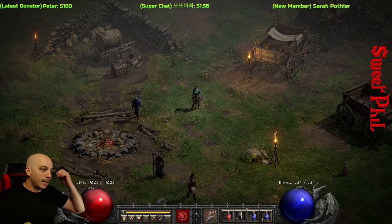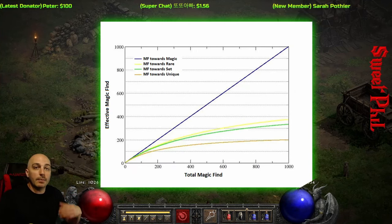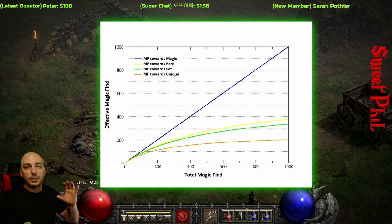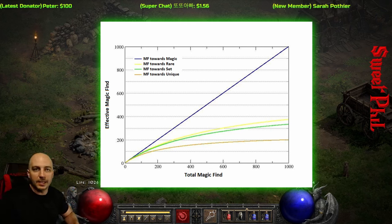Once you get that, that's a good amount. We'll take a look at this graph right here — a lot of people have seen it already — but it is the magic find diminishing return graph. The blue one goes up at a 45-degree angle for finding more magic items. But if you're hunting for uniques like the Harlequin's Crest, you see it tapers off very quickly. Over 400, 500, it gets almost flat, until it is almost exactly flat at 700, 800, 900. So we're not really worrying about that far down.